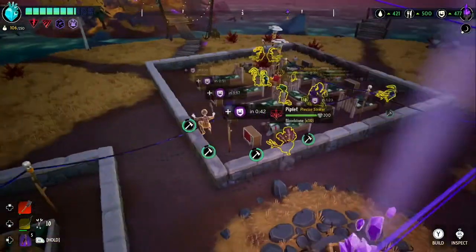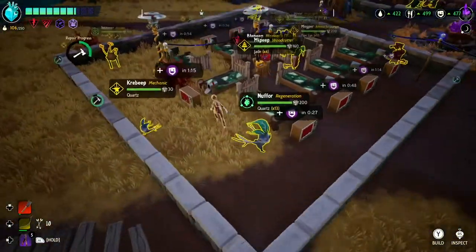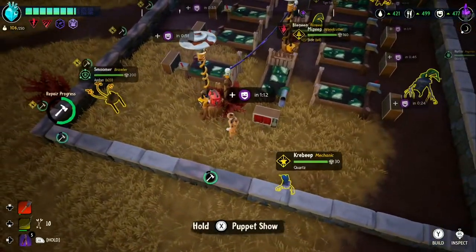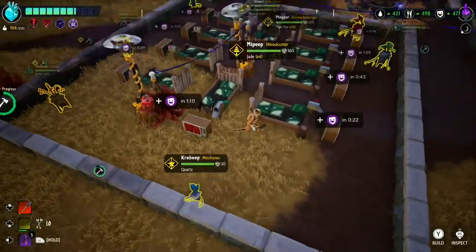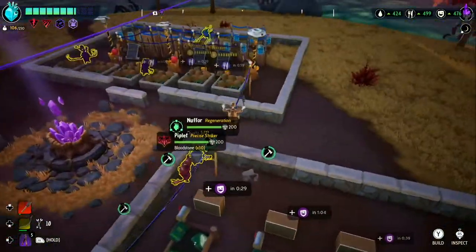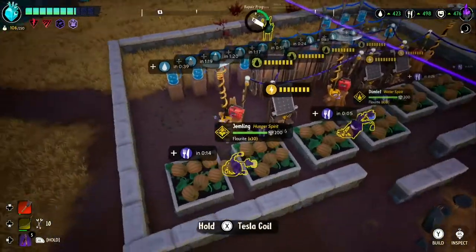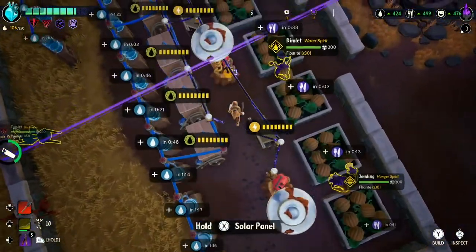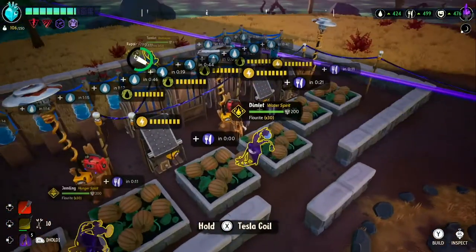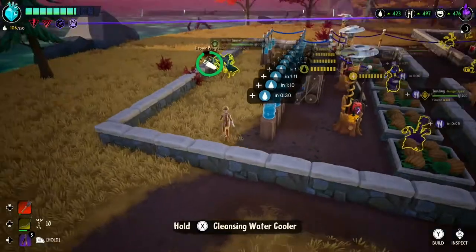I'll probably end up changing the size of another section and maybe put the Teslas a little bit further out, adding probably three Teslas per section — it seems to work pretty well. Over here I've got my Teslas in the middle with the power and then utility, water fountains, and I'm working on a second row.